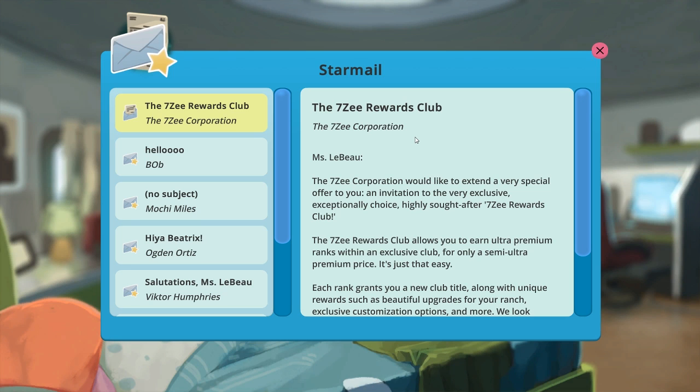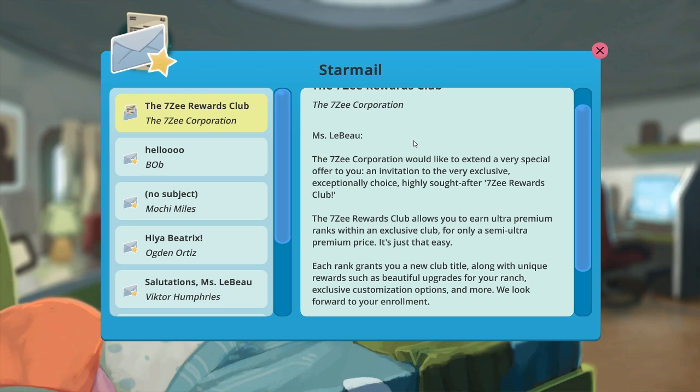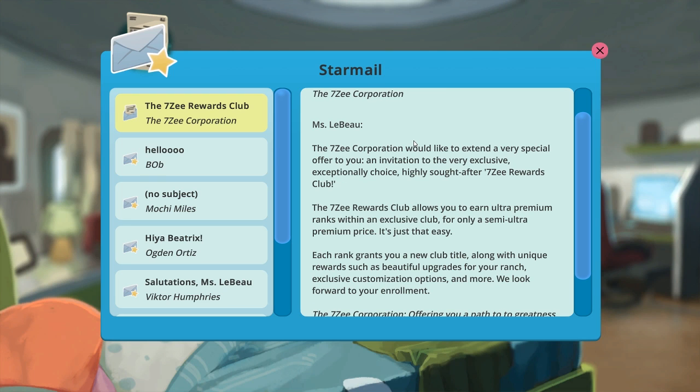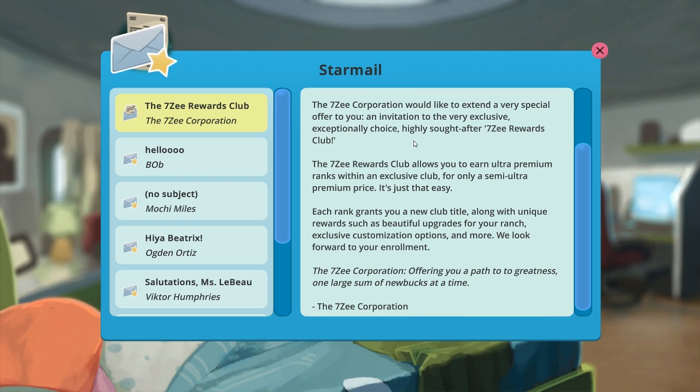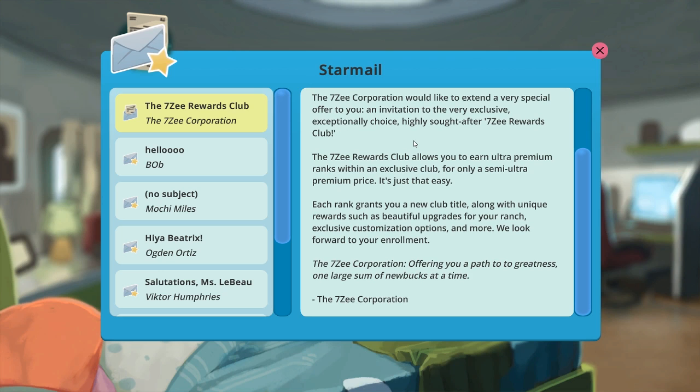Anyway, Ms. LeBeau — the 7Z Corporation would like to extend a very special offer to you: an invitation to a very exclusive, exceptionally choice, highly sought after 7Z Rewards Club. The 7Z Rewards Club allows you to earn ultra-premium ranks for only a semi-ultra premium price. Each rank grants you a new club title along with rewards such as beautiful upgrades for your ranch, exclusive customization options, and more.